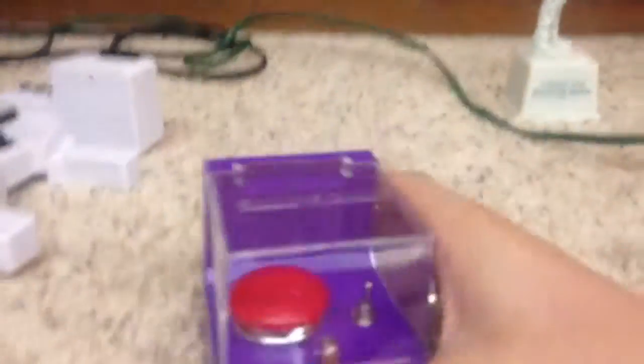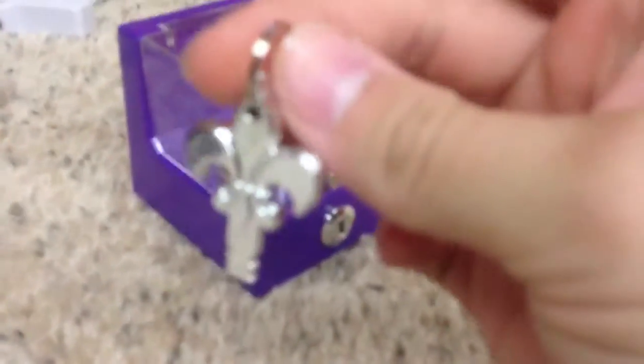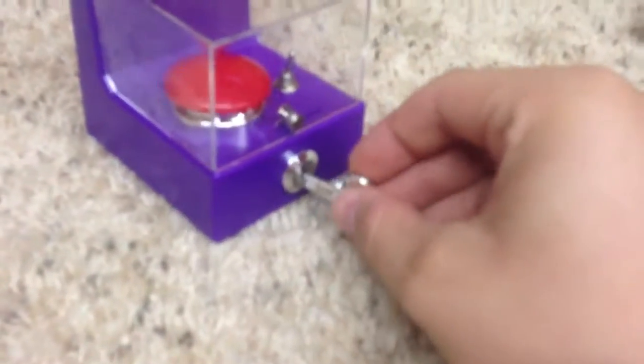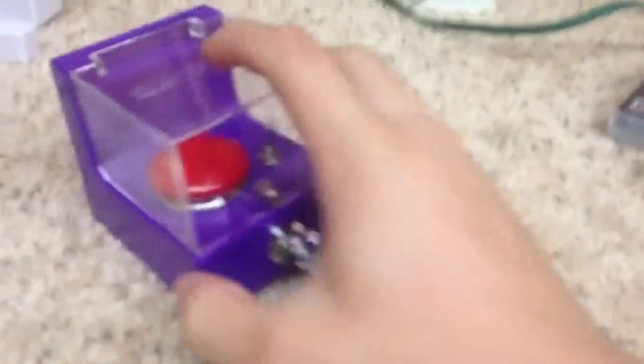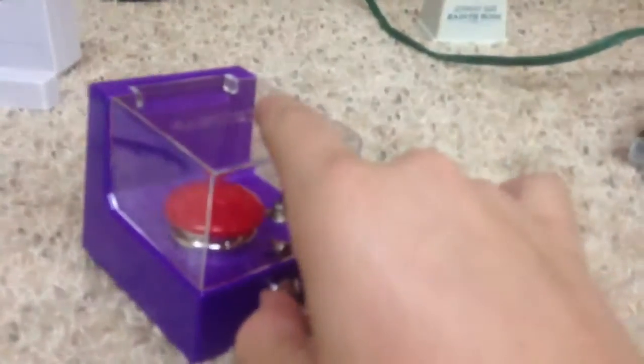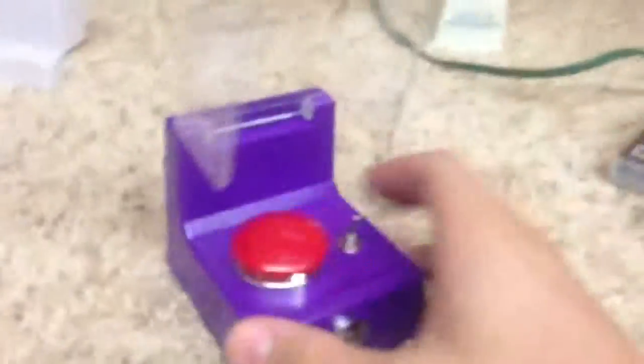Next, we have the Doomsday Button, which has a key — a very nice key, a little Saints Row emblem key. As the music stops playing, we turn that there, and then we just pull the key out, or you can keep the key in. I prefer to keep the key out. I'm doing this with one hand, so this might not be the best video.